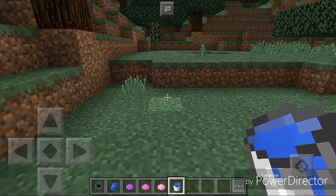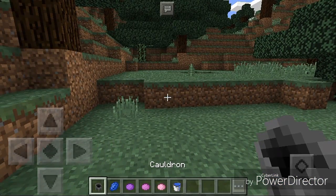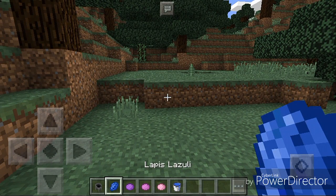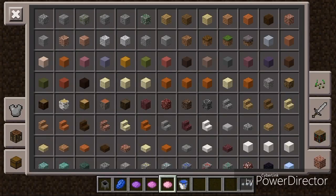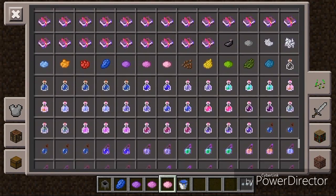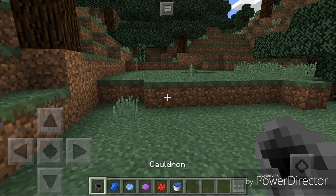Before you change the color, you're going to need a cauldron and all this: lapis lazuli, purple dye, magenta dye, pink dye, and everything else in this line here. You can pick up whatever you want so you can mix up colors.